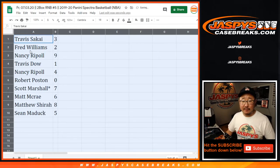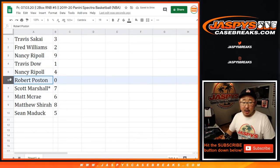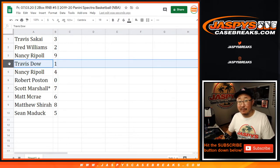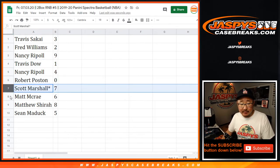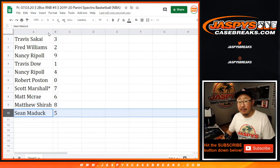Travis with 3, Fred with 2, Nancy with 9, Travis with 1, Nancy with 4. For Robert, you have 0, so you'll get any and all redemptions that come out of these two boxes, including 1-of-1 redemptions. Travis, you'll still get live 1-of-1s. Scott with 7, Last Spot Mojo, Matt McRae with 6, Matthew Shearer with 8, and Sean with 5.